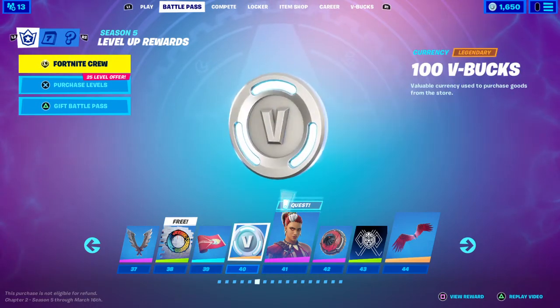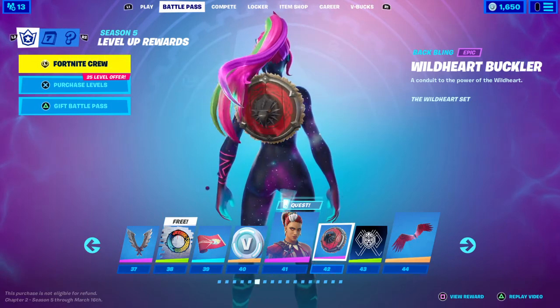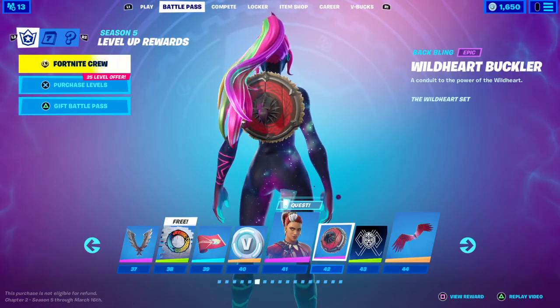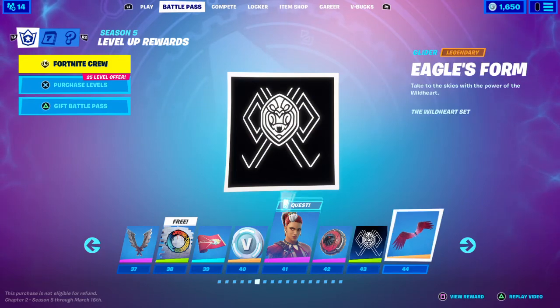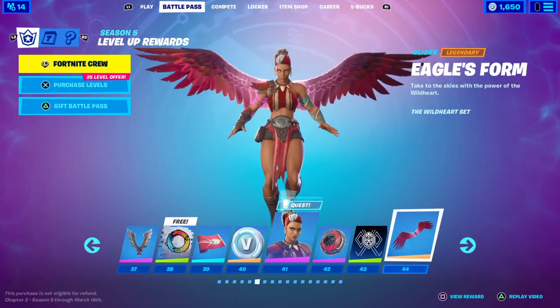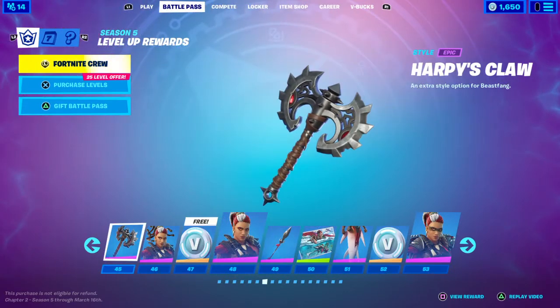Tier 43 you get the banner icon. Tier 44 you get the Eagle Form glider — I'm guessing it's only meant for Maeve, we'll see when I get it. Tier 45 you get the Harpy Claw pickaxe. Tier 46 you get the Maeve Reactive Hairstyle. Tier 47 you get 100 V-Bucks. Tier 48 you get the Maeve Unstoppable Style. Tier 49 you get the Sharp Tooth Spear.